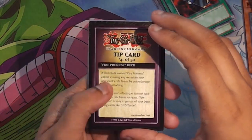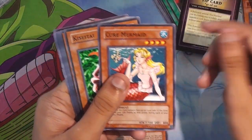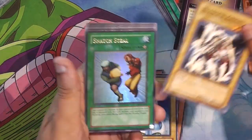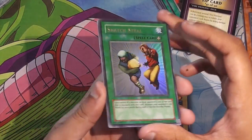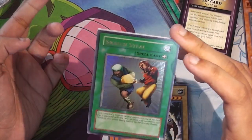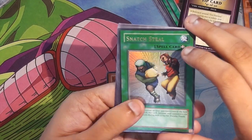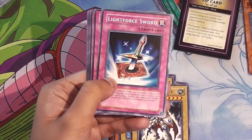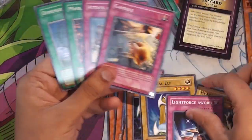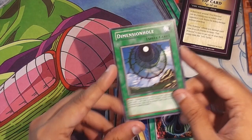One more pack. Fire Princess. Lava Moth. Cure Mermaid. Kizatai. Drill Bug. Mystical Elf. Headless Knight. Nice! Ultra — Snatch Steal! That's really good, actually. I don't care that it's banned, but it's nice that I pulled this card. I'm going to start collecting Snatch Steal. Snatch and Beaver Warrior! Force Sword. Gamble. Attack and Receive. Mask of the Spell. And Dimension Hole.